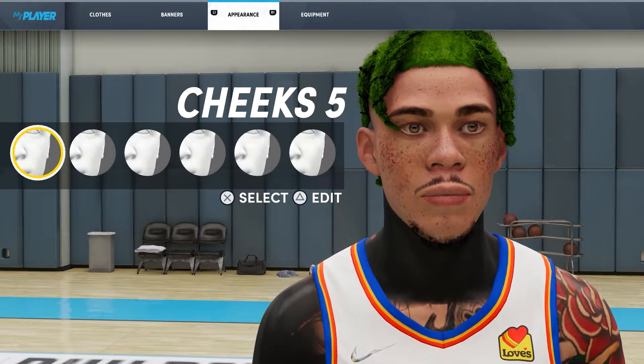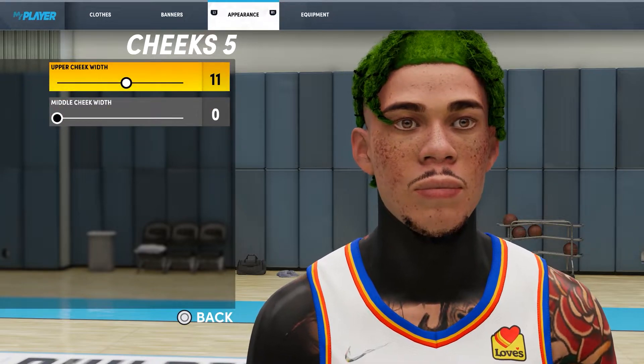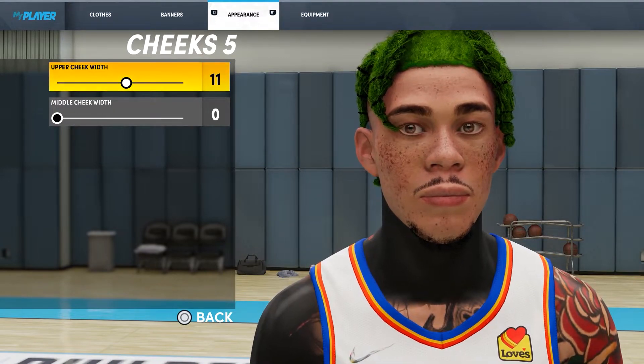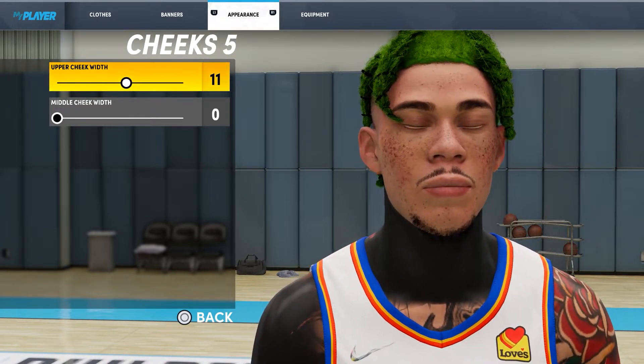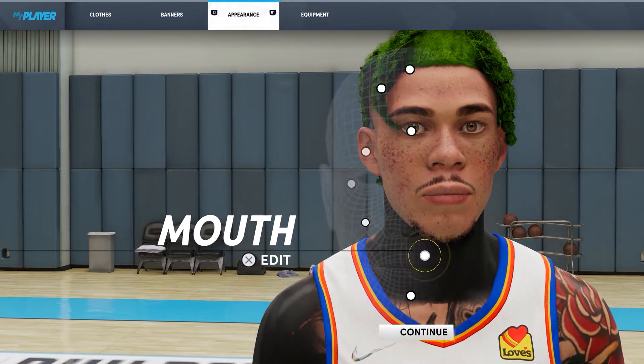The cheeks — you got to make the upper one pretty high, make it 11, and you got to make the middle 0, because anime characters have that slim cheek into the chin that makes it go mad sharp. That's what I was trying to go for with the anime character. Cheeks 5, to be exact.